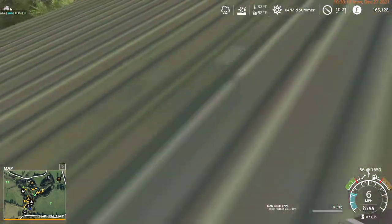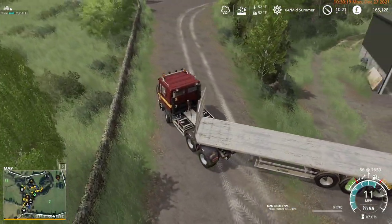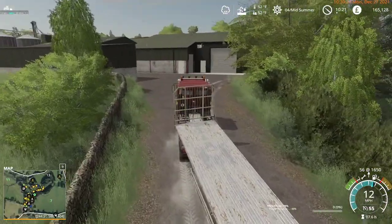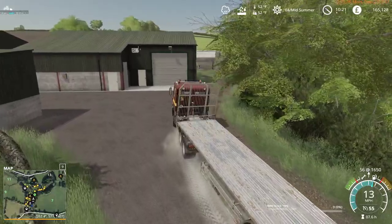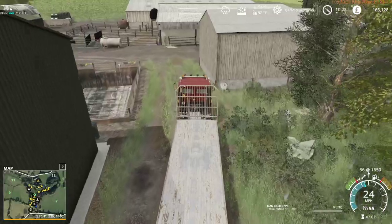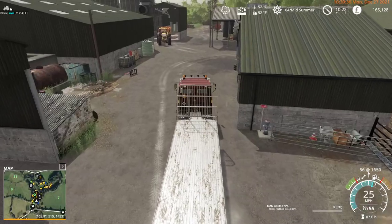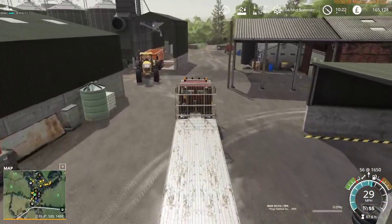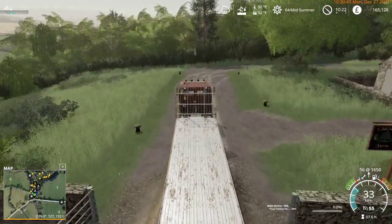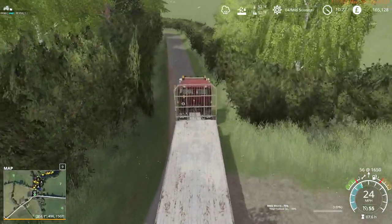The other benefit of using an autoloader, whether it's one of these or our normal bale collection trailer, is that as soon as a bale is on the back of it, it is not a physical object in the game - it's an image on the back of a trailer. And so all of a sudden weather stops affecting them. We can also drive through hedges because they're not a physical object - the hedge can't see the bale.